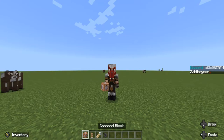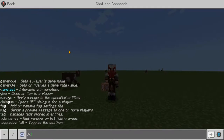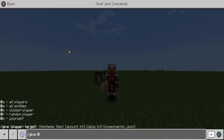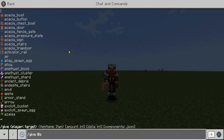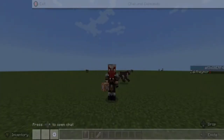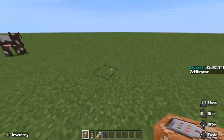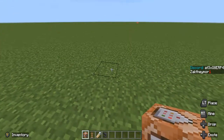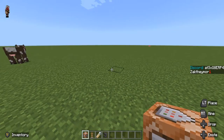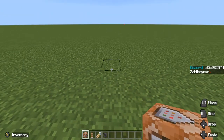If you don't know how to give yourself a command block, it's very simple — just open chat and type /give @s command_block. Then you're going to need to decide the area where you're going to build this. You also need to make sure that this is in a ticking area so it's constantly running and will not be interrupted by players not being in the area.